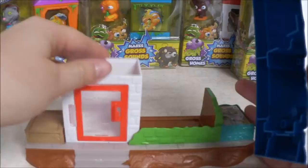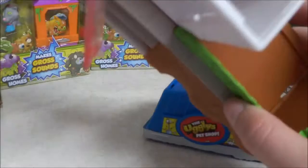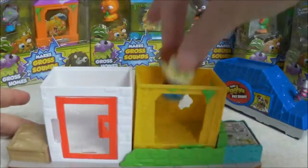So it comes with this base, which has its own little home. Maybe this one just doesn't make noise because it doesn't have a sound — like this one you can see has dots in the ground for sound and this one doesn't. So maybe this one does not. It does have a door so you can put your ugly in there. And then we've got this guy — see, that one does make noise.